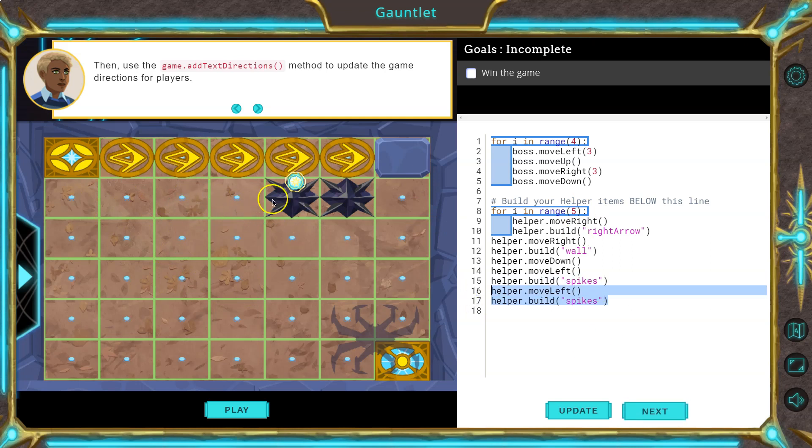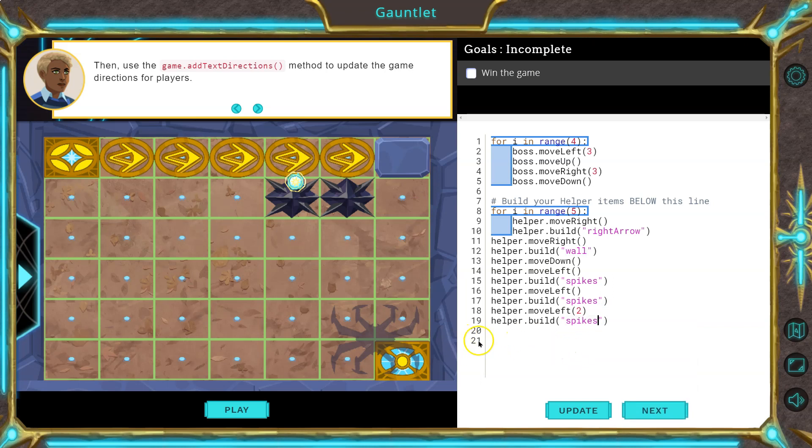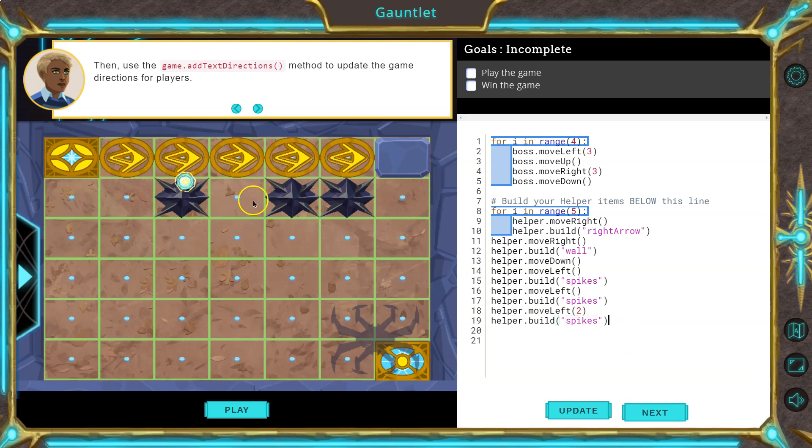I need to get back, so if I stop here I'm going to go left two. Then I'll build spikes. My game's going to be awesome — hopefully I can beat it. I'm going to build spikes here, and then one right here. So then I'd have to go down two and over five. Let me hit update to make sure I got this right. Down two, then right five. Actually, instead of spikes, what if we build a wall? And if I can never beat this, that will be embarrassing.